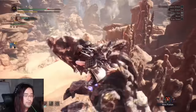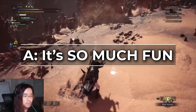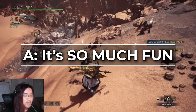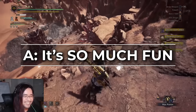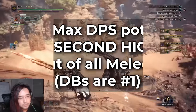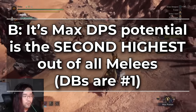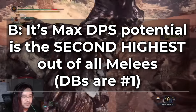Despite that, I still fell in love with Switchaxe in base game for two reasons. A: it's a very fun and fairly complex weapon — you have all these different combos, two forms, resource management through your sword gauge and amp timers, it just has a lot going on, which I personally find very fun. And B: the max DPS potential of Switchaxe is the second highest out of every melee weapon behind Dual Blades, excluding aerial strategies.